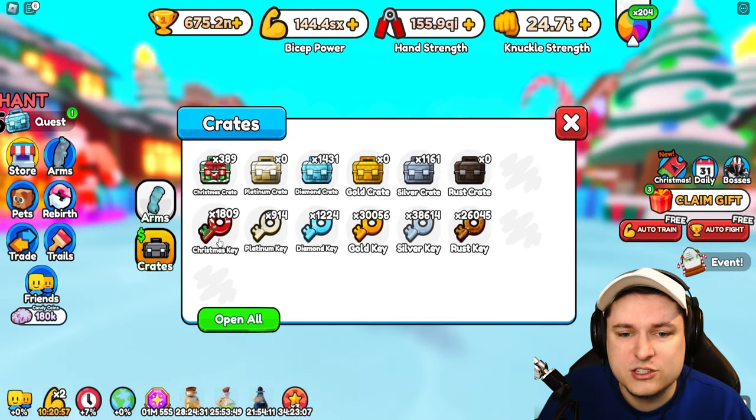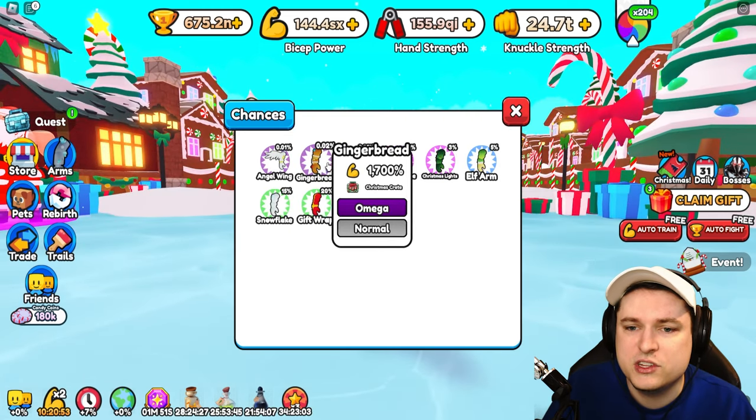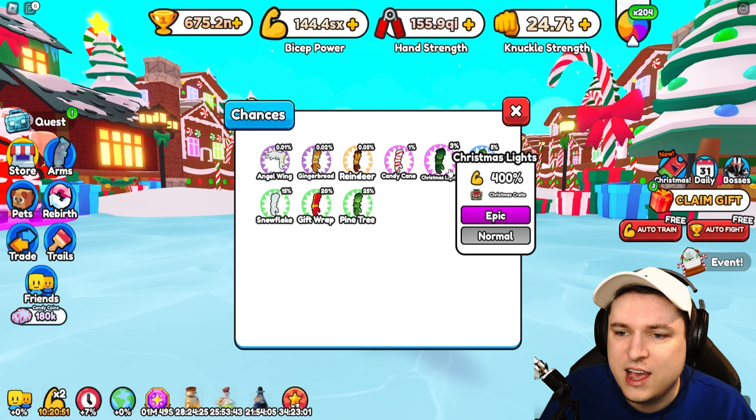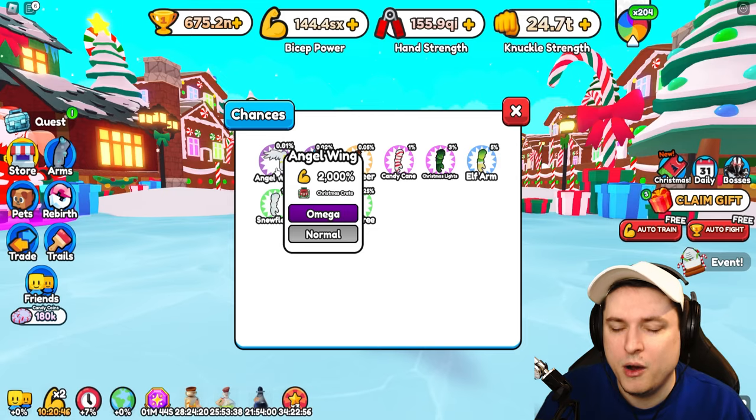If you don't know, there's a bunch of arms you can get from the Christmas crate. You can see right here — you can get the gingerbread, the reindeer, the candy cane, the lights, all that kind of stuff. But the angel wing is the big boy of them all, which is 2,000 power.